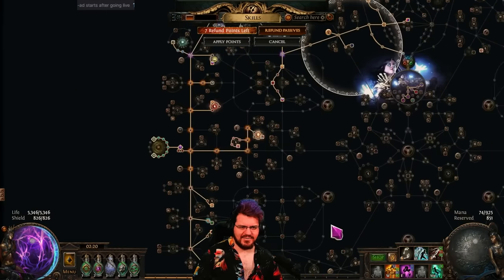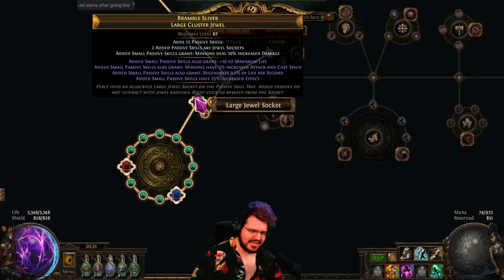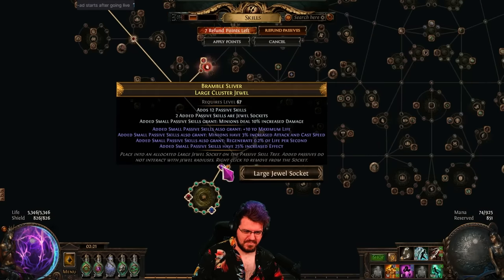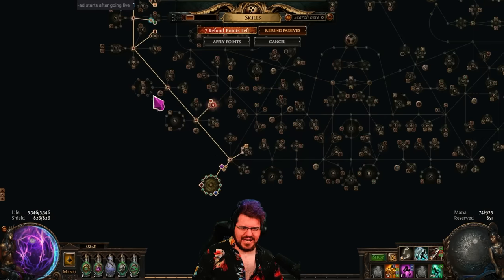I've also gone into a double cluster setup — incredibly good. They're both basically the same jewel. These would be slightly better with 35% increased effect ones, but I decided I've done enough investing. This does everything now. Obviously 35% increased effect would be much better, and ideally would have chaos res on it as well.